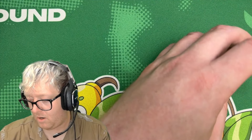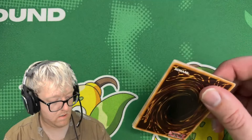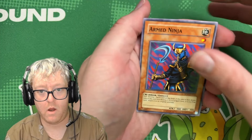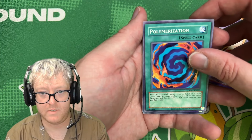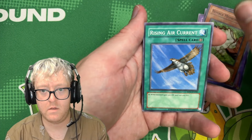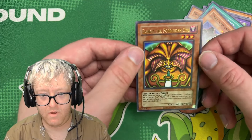This set was released in Europe in 2020 and is reprinted and released in the U.S. for retailers only — so Walmart and Target will be the only ones to have it. We got Armed Ninja, Flame Swordsman, Polymerization, Thousand Dragon, Nimble Momonga, Toon Summoned Skull, and Exodia the Forbidden One — banger!